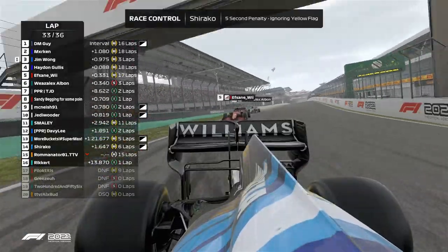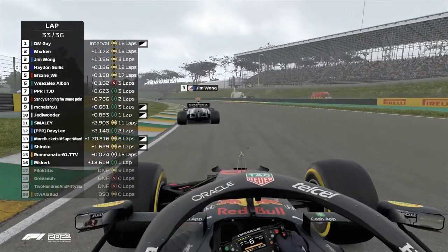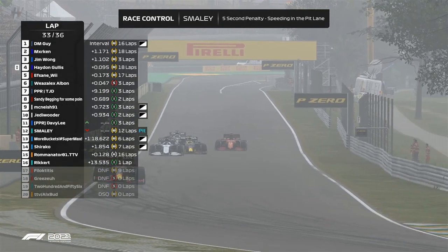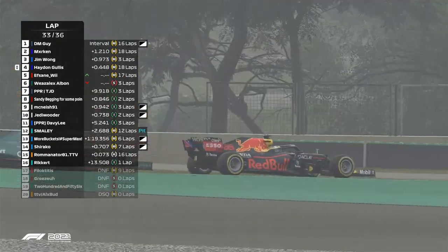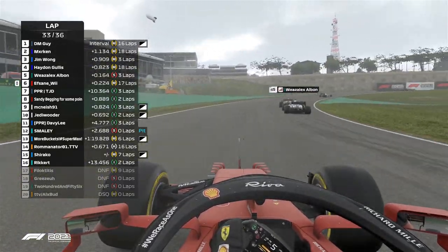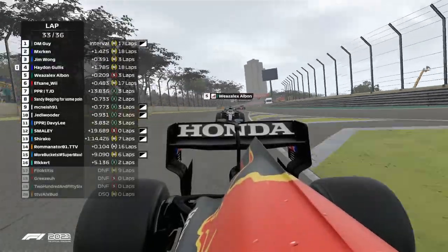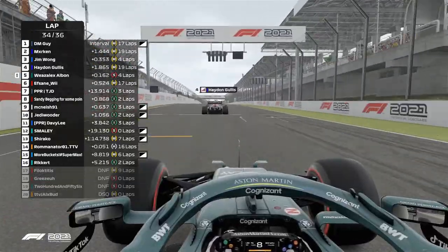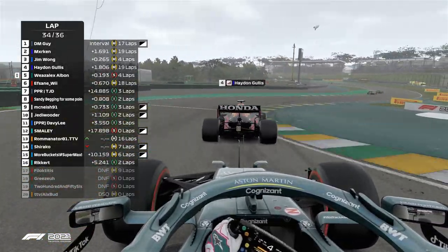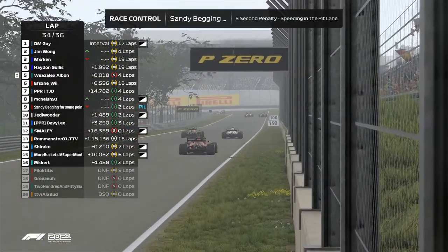If this couldn't get any more exciting - we've got Haydn Gillis going down the inside of Jim Wong. It's now raining even more on the podium positions. Weasel on the back of Efsane, Efsane on the back of Haydn, Haydn on the back of Jim Wong - this is going to be absolutely insane. Haydn Gillis really centered down the inside of his championship rival - he's got nothing to lose. He thinks better of it but gets a wide exit round the outside of Efsane. DRS was turned on by race control, so the track is not deemed too wet for these conditions. Jim Wong going down the inside of Marken - this could end badly because this involves constructors points.